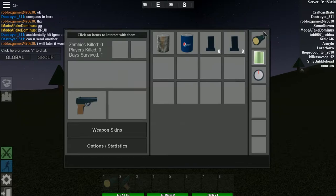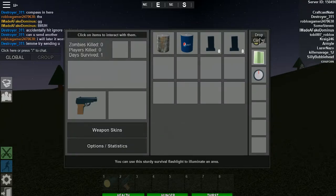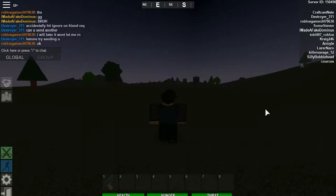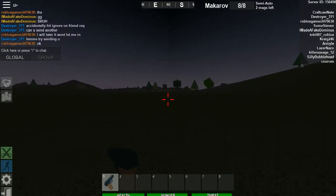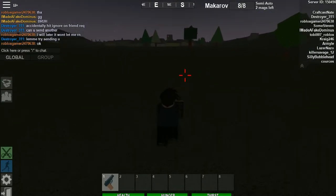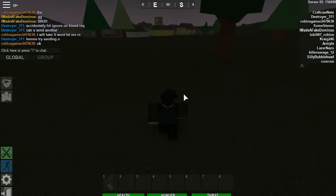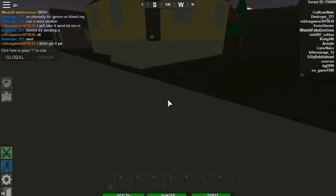First thing you want to do when you spawn in: press G to open your inventory, and immediately drop your flashlight — you don't need it and it's a waste of a utility slot. You'll start off with a Makarov, beans, a Pepsi, and some clips of ammo. You can go first person by right-clicking to aim down the gun, and Space Bar to jump. Beware: you only spawn with two clips and it takes one full clip to take even half the damage from another player, so save your clips — don't rush if you don't need to.